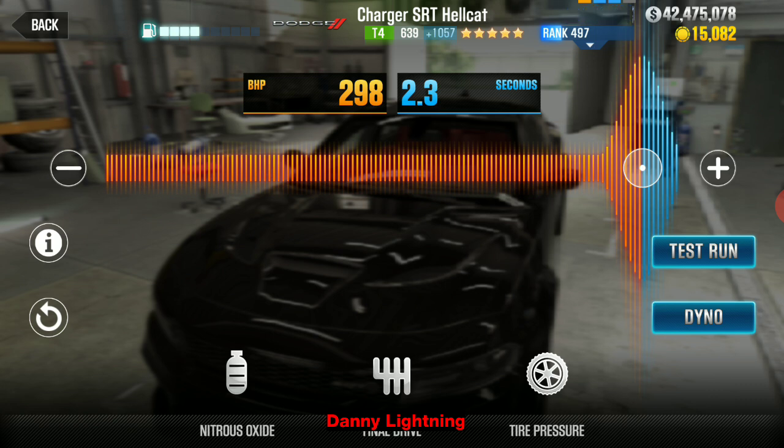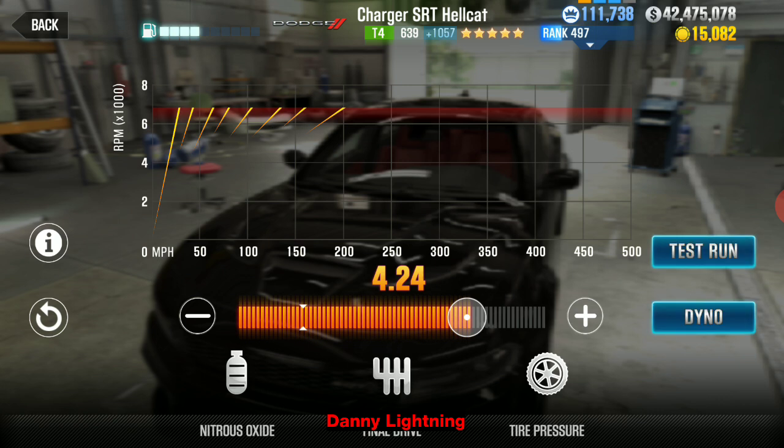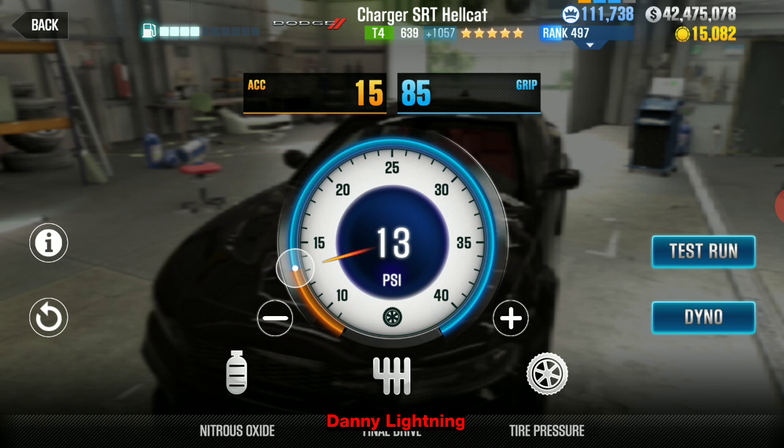I find nitrous on fourth gear is the best. For a stage five car with all fusion parts installed, you're going to have your nitrous at 298 and 2.3, transmission at 4.24, tire pressure at 13 PSI, and that shows 15 and 85 up at the top.